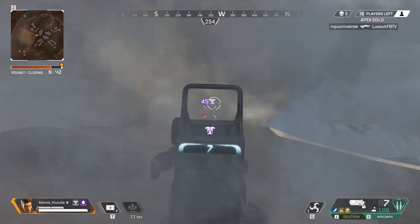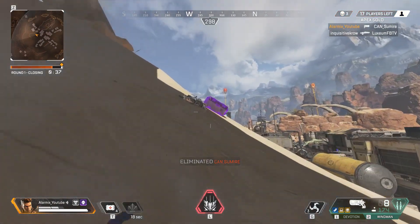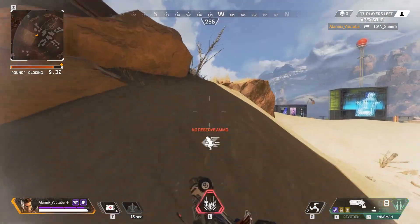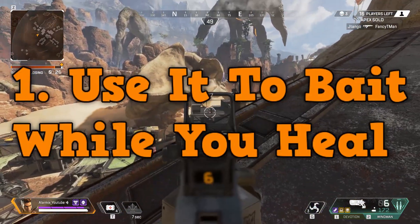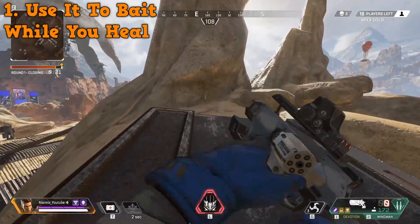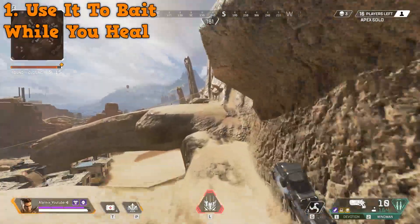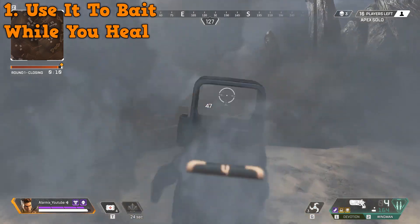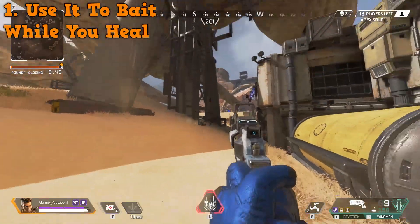Getting into the first tip: I see a common pattern where enemies expect you to run through your Bangalore smoke. A way to differentiate yourself is to not always run through it. My first tip is to use it to bait while you heal. If you're in the battlefield, get shot, and need a break — maybe enemies are pursuing you — shoot down the smoke, then go to a different corner away from the smoke path to heal. I find it works sometimes even better than shooting it at your feet.